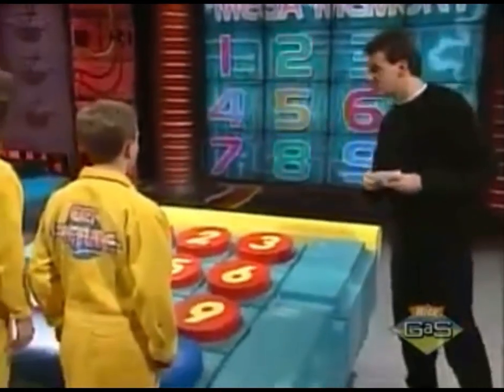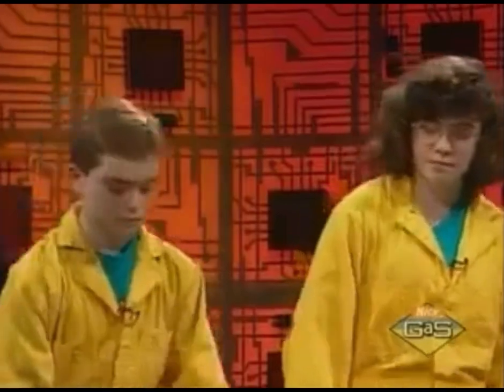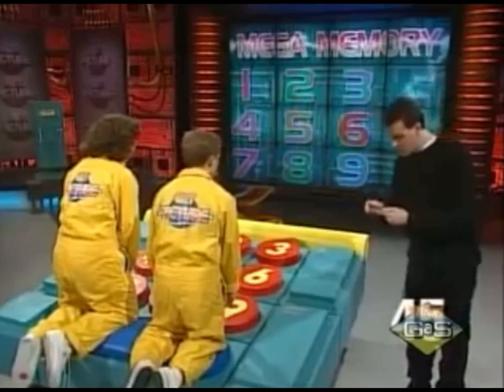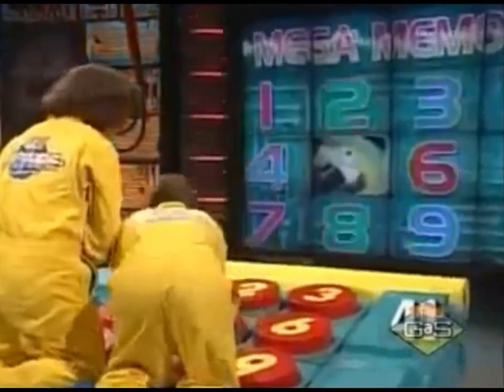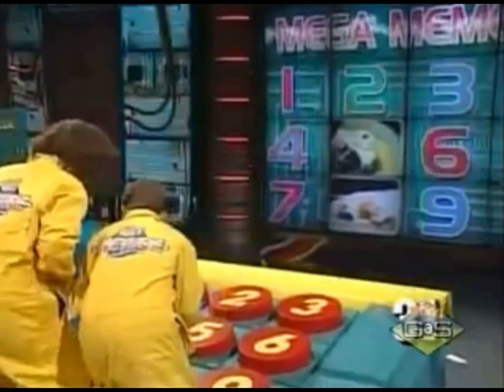The theme of today's Mega Memory is objects. Let's show them the pictures. Take a look at those objects. 45 seconds on the clock. Get on up there on that pad. Remember to yell out loud and clear and help each other out. The clock will start after I read the first clue. Be careful what you say — this bird can talk. Go. Five — parrot, right. Huge white arctic mammal that loves fish. Eight — polar bear, right. You can't play singles or doubles without this. Seven — tennis racket, right.